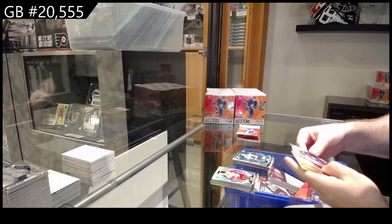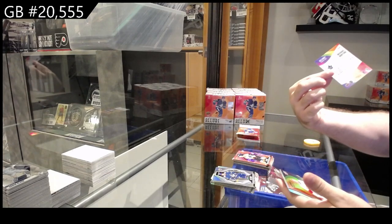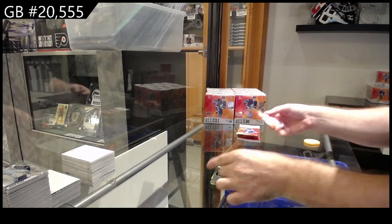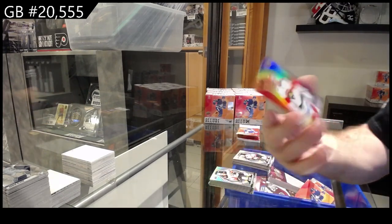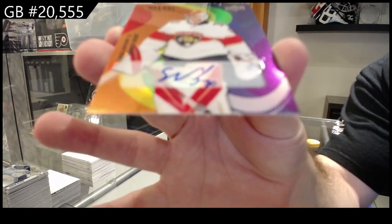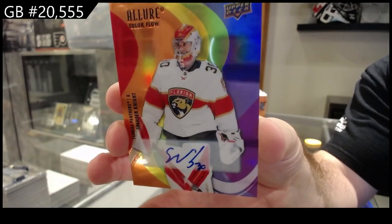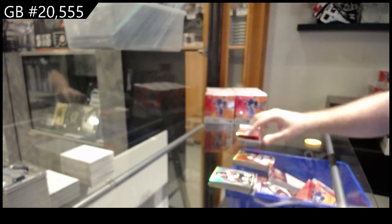Red rainbow rookie of Hodgson for Philadelphia, orange yellow of Bunting for the Leafs, rookie for Ottawa of Castellich, and an autograph of Spencer Knight — color flow auto rainbow for Florida.